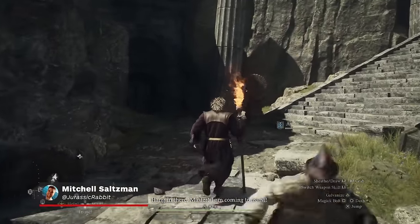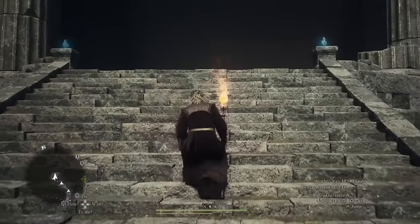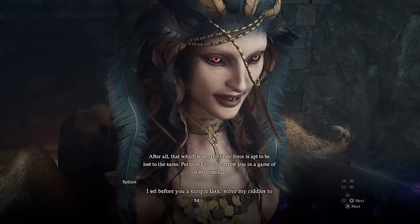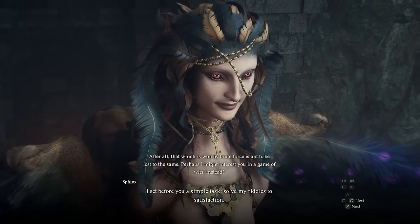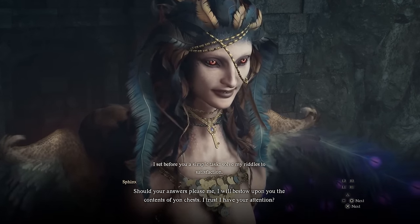If there's one thing you shouldn't miss out on before rolling credits on Dragon's Dogma 2, it's finding and solving the riddles of the mysterious Sphinx. This is a secret best left to discover on your own, but if you've searched high and low and still haven't found the mythical beast, or you're stuck on solving one of its many riddles, here's everything you need to know.